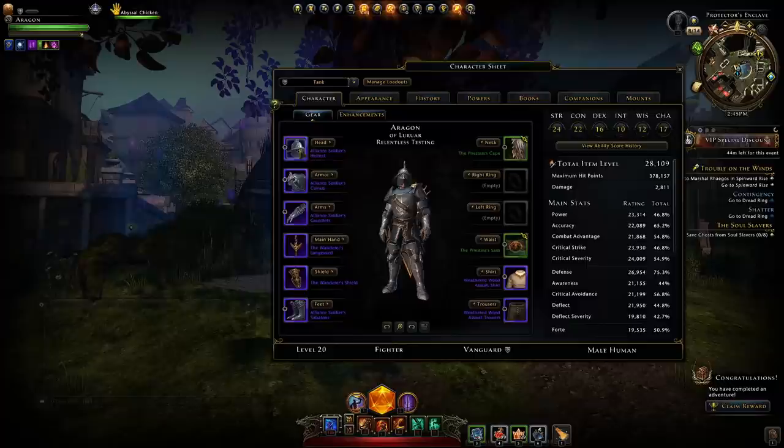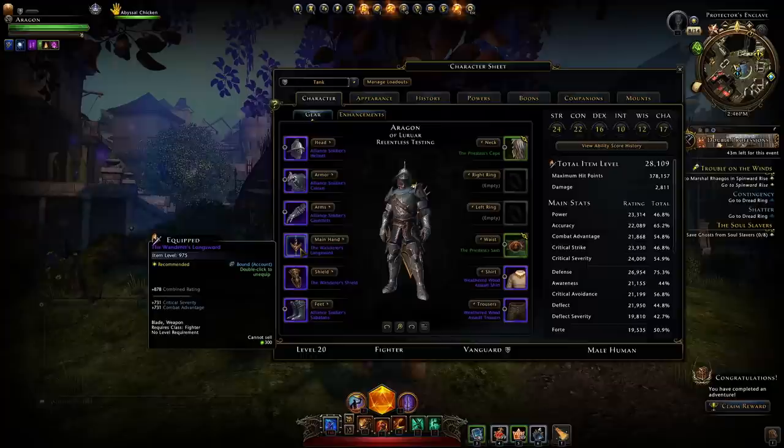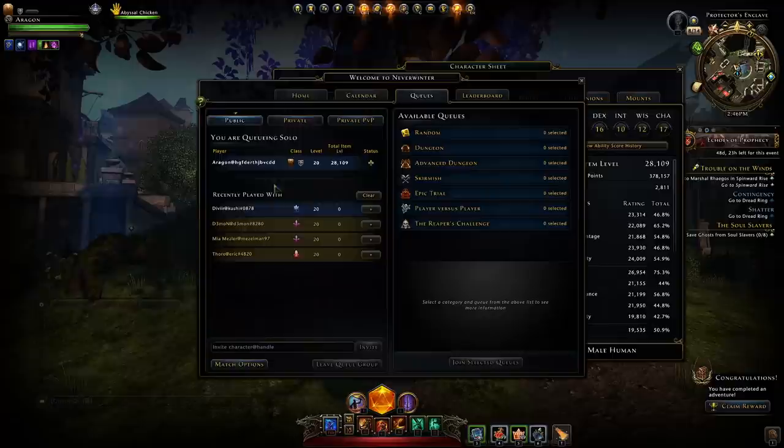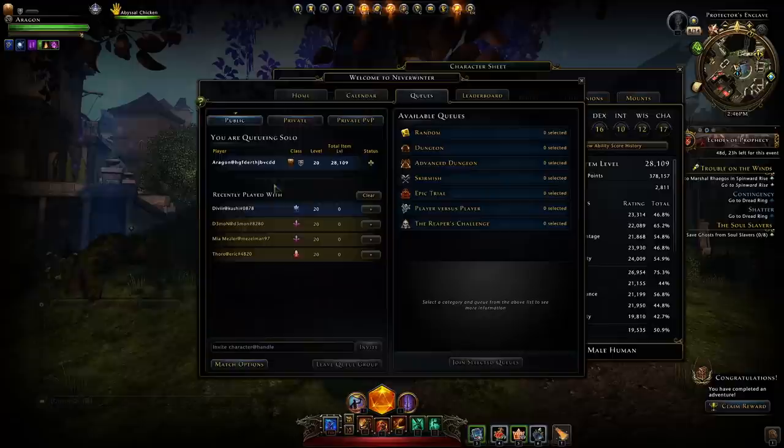You've done this by getting all the gear with seals of the wild at 1,600 item level and weapons at 975. Of course if you manage to pick up weapons with higher item level than those seals of the adventure weapons, use them. You're not looking at gear bonuses — you're purely stacking item level just to get into more advanced random queues, to drastically cut down on the time it takes every day to get your rough astral diamonds.